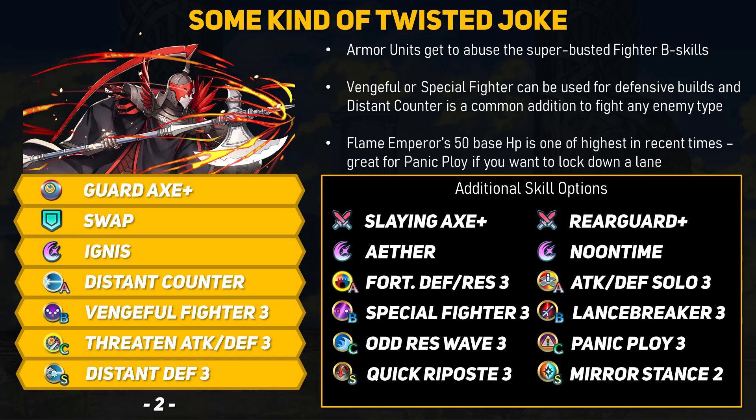Add a healing special like Noontime or Aether. With their very high base HP and the ability to refine a weapon for another plus 5 HP, Flame Emperor can definitely use Panic Ploy. If you want to send them out on their own or want to use Armor March on your team with lots of extra movement, a solo skill could work — maybe Attack and Defense Solo to really mess with physical attackers.